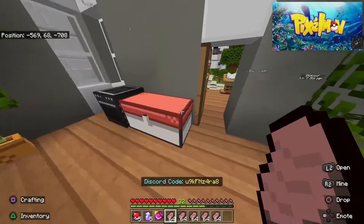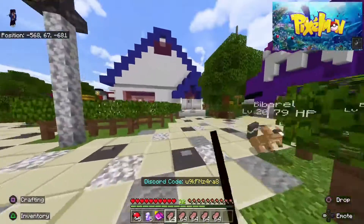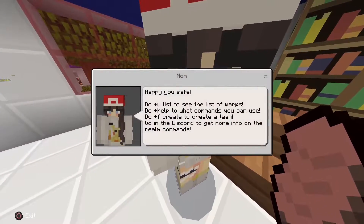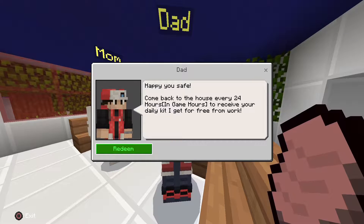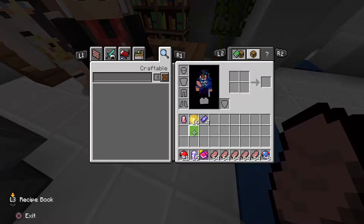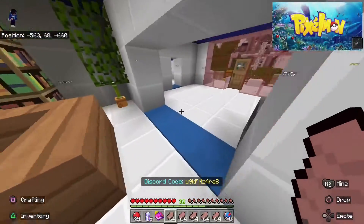This is how you get food — just come here and interact with it. After pressing OK on Professor Oak, go to your parents' house and speak to Mom. She'll tell you the commands and what to do. Talk to Dad and you can get a daily kit every 24 in-game hours. The timer stops when you leave and resumes when you come back, so it tracks actual time spent in-game. You get Pokéballs, potions, red balls, and more when you redeem.